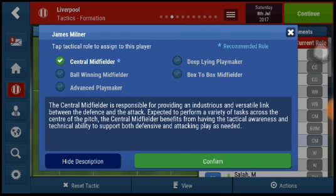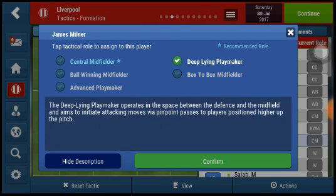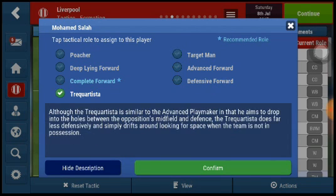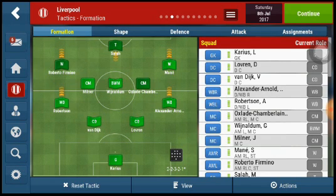Milner was winning balls, acting as a deep-lying playmaker, sometimes advancing and playing long balls to the attack. There's a particular role you can assign him in the game to reflect that. Salah was not the target man — he was more of a creative player, looking for passes and creating chances.